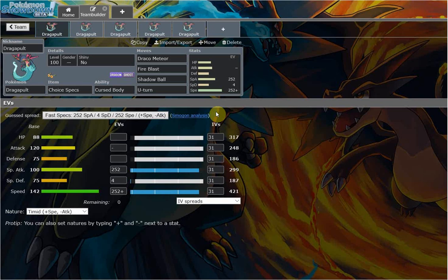Now if you guys do not know, Dragapult is probably the best dragon type in the game, and arguably probably the best ghost type in the game as well. If this thing has not moved to Ubers by the time this video is probably put out, then that's just absolutely insane, because this thing is absolutely insane. Best Pokemon in OU, the top usage — I'm pretty sure this is the number one usage in OU — is Dragapult.